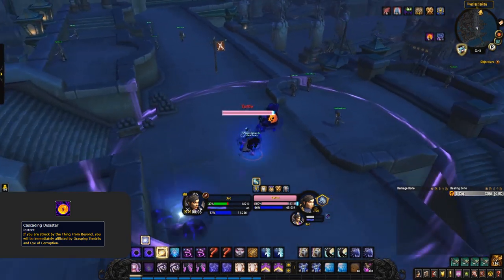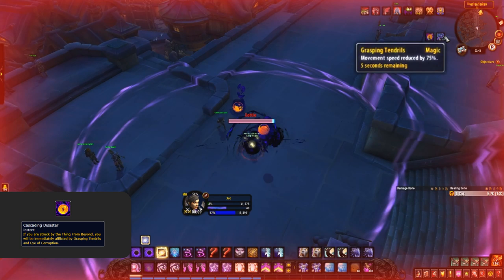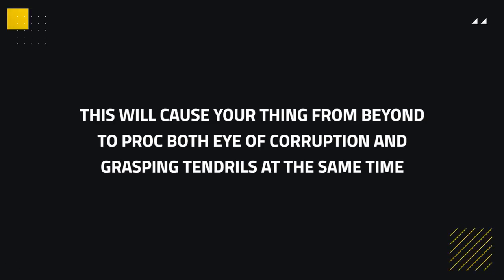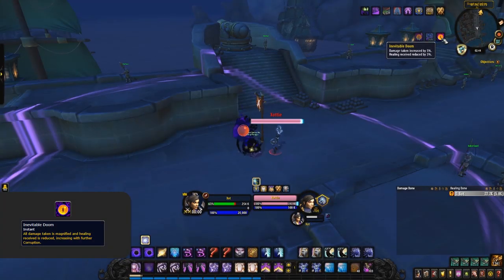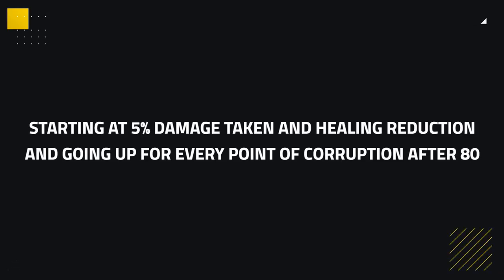The next corruption threshold is at 60, called Cascading Disaster. Basically, if you are hit by your thing from beyond, you will then proc the previous two corruption side effects guaranteed — so you'll proc both an Eye of Corruption and Grasping Tendrils, meaning you'll be at a minimum 70% slowed inside of a giant Eye of Corruption. Our last side effect is Inevitable Doom: when you have more than 80 corruption, you'll gain a damage increase and a healing taken reduction that are permanently active, as well as all the other side effects still active and scaled up. The damage taken and healing reduction starts at 5% and goes up for every point of corruption. These effects greatly limit the amount of corruption you can wear, especially in PvP scenarios.